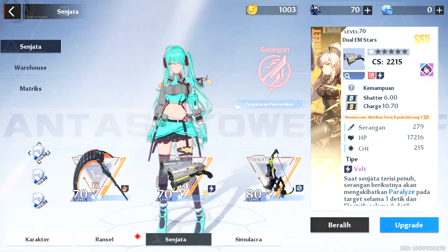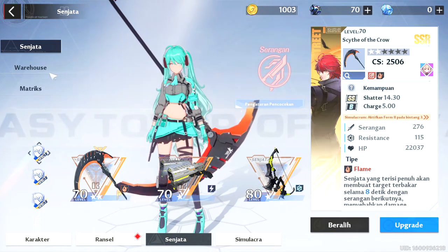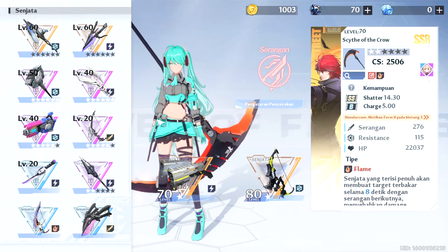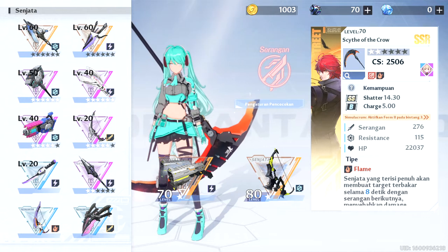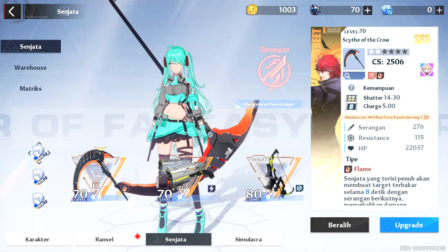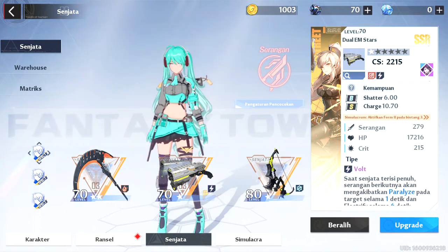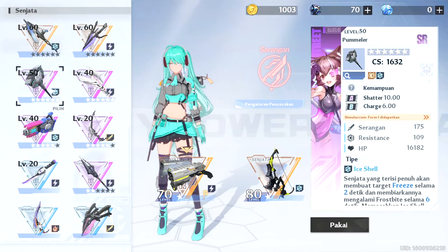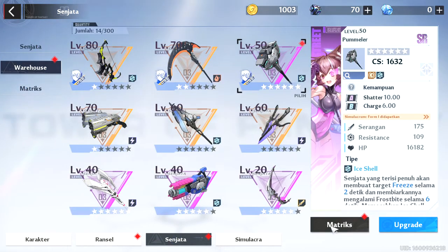If you see my weapon here it's already have a high stat like this one, this one, and this one. And if you see my other weapon it has a very low level, then the part that I'm using now. But let's see what if I change this one to an SR weapon.